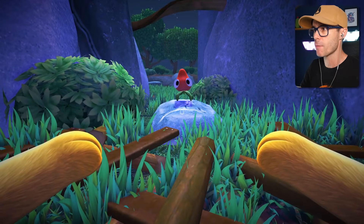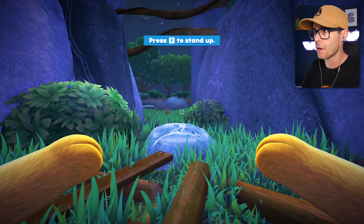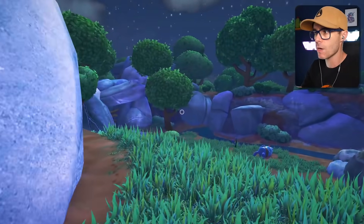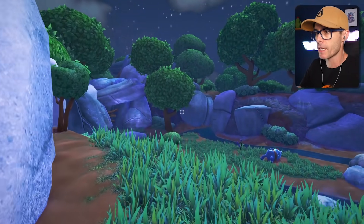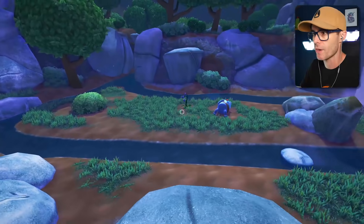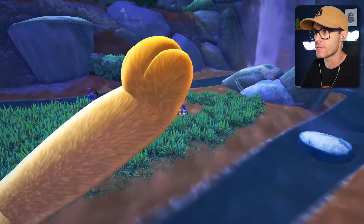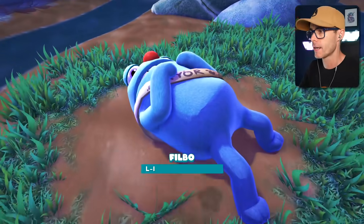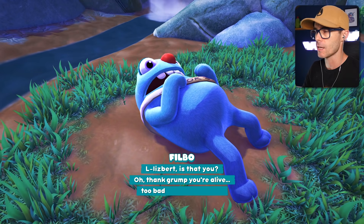So apparently you actually have to catch these things. I just smashed my face. It's a little strawberry bug — I want to catch that strawberry bug. Someone called Lizbert has told me to come here because I'll be able to get a story, because I'm a journalist and we can find some stuff out about bug snacks. There's Philbo Baggins.